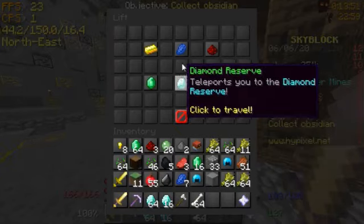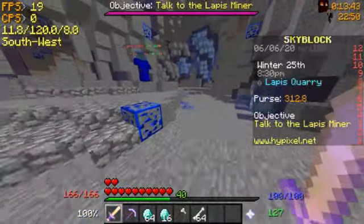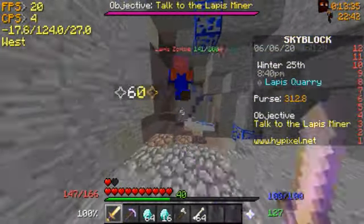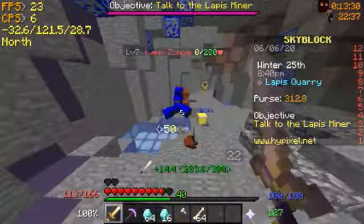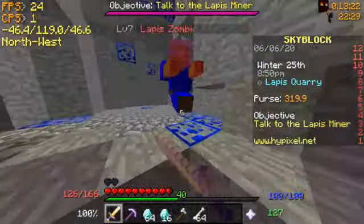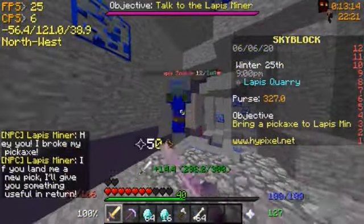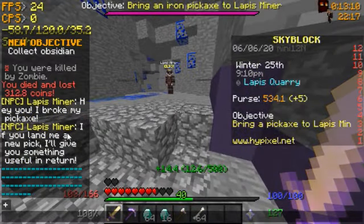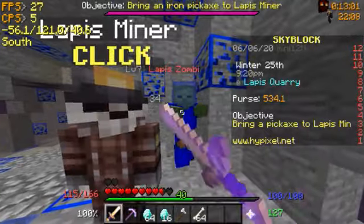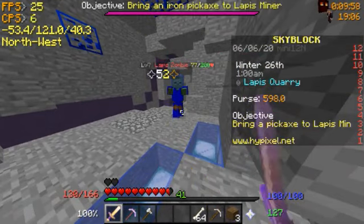He's in the lapis quarry, all the way at the back in a little cave. This NPC gives you a special item called a compactor, used to upgrade minions. It compacts items a minion produces into blocks if compatible. For example, if you have an iron minion and put a compactor in it, it'll produce iron blocks instead of iron ingots. He wants an iron pickaxe in exchange, so I'll go craft one.